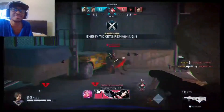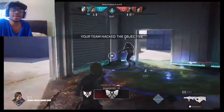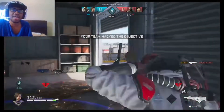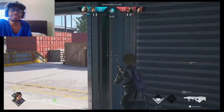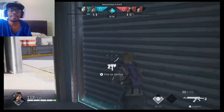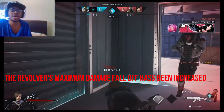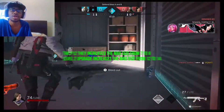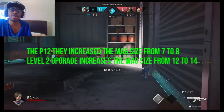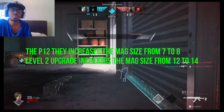That's Scorch's pistol, by the way — I don't think anybody else has that pistol in the game, but they'll probably add it to someone else eventually. For Dallas's revolver, they increased the maximum damage falloff. The P12 magazine size has been increased from 7 to 8, and the level two upgrade increases the mag size from 12 to 14.